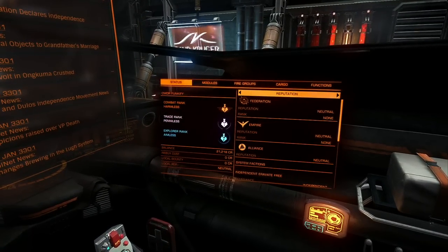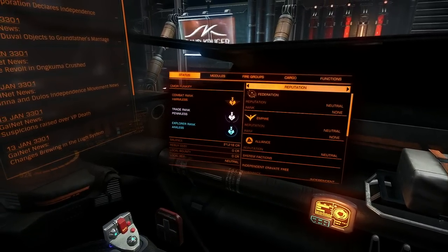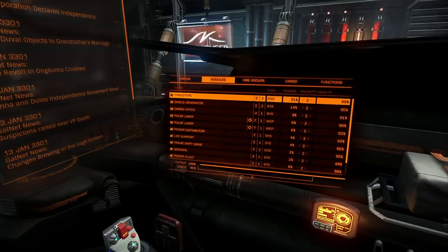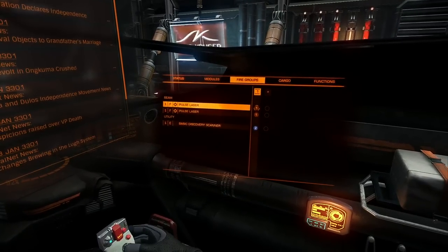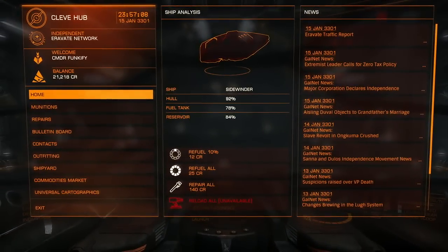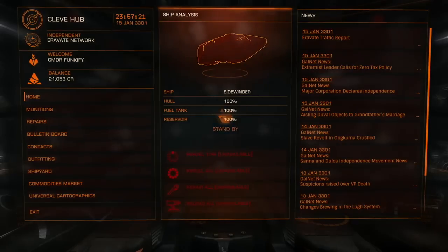If you had to boil it way down: earn money, upgrade your ship so you can earn more money — just like real life. My combat rank is Harmless, my trade rank is Penniless, my explorer rank is Aimless. It's kind of like in Civilization when you can win by technological victory or military — you can go along any one or all of those paths. That's not entirely unlike the original Elite, which was procedurally generated but much smaller, running on the BBC Micro.